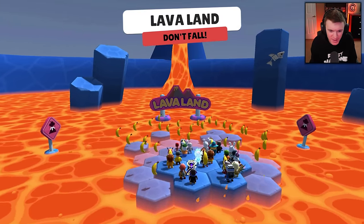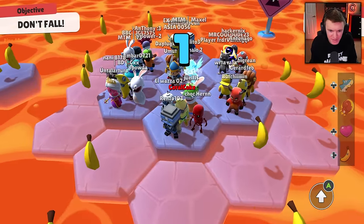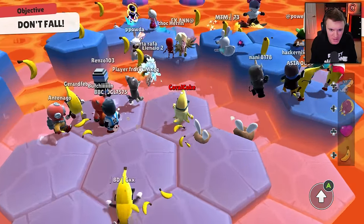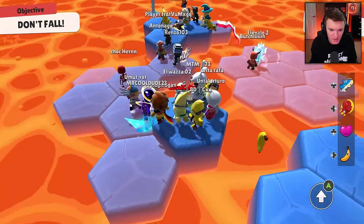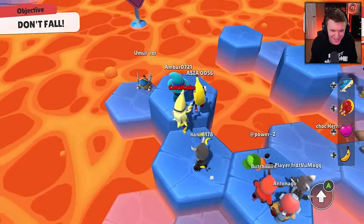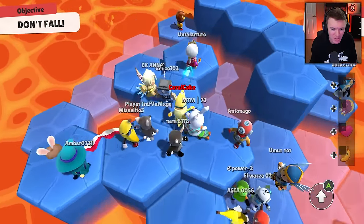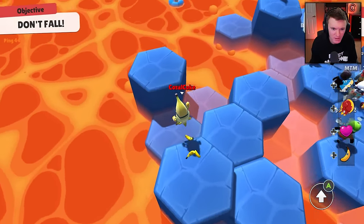We got Lava Land up next — lots of bananas on Lava Land. There's a Rabids skin, nice. Stay away from me, don't touch this banana. Let's stay high up here. I punched the fellow banana — I'm sorry, brother, I'm so sorry. I'm just a banana punching machine today. Can't trust me, honestly. Stay away from me, guys.